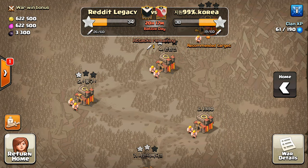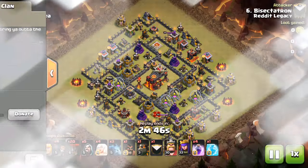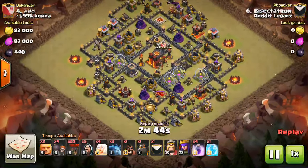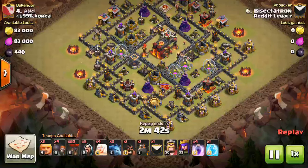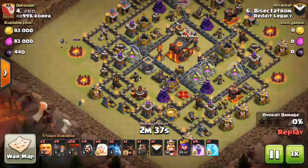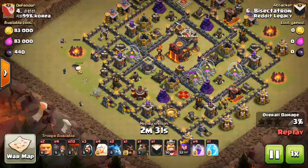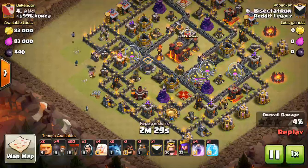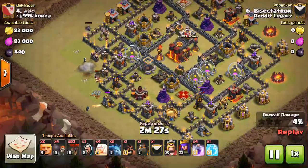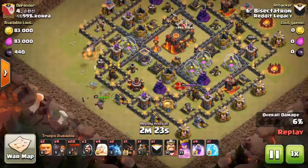Nice try. Let's take a look at the replay. Basically the first part was all good. Drop down the Minion, the Wizards. I did have to use one extra Wizard here because the Minion didn't get the camp out quick enough, so the Wizard headed up north, which caused him to go for the top Builder's Hut — which really had no value to me — and he went down before he got the other one.